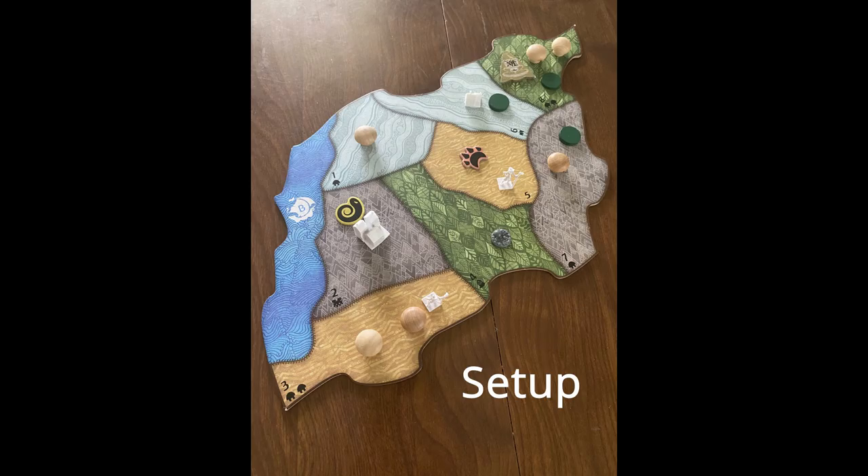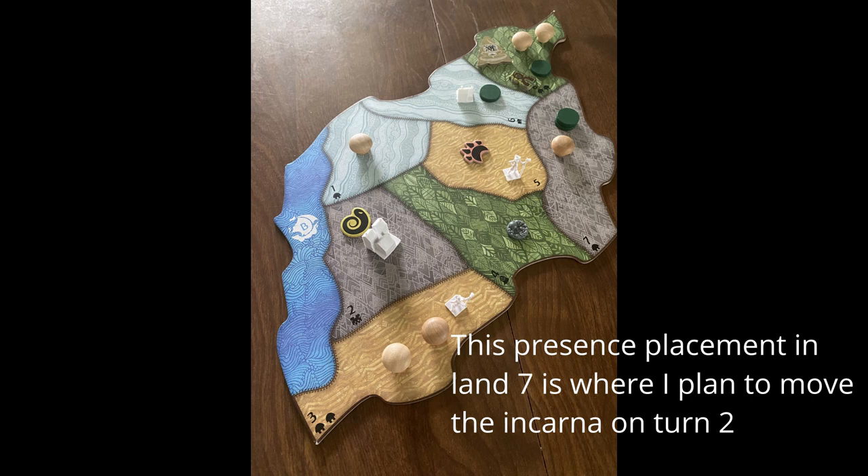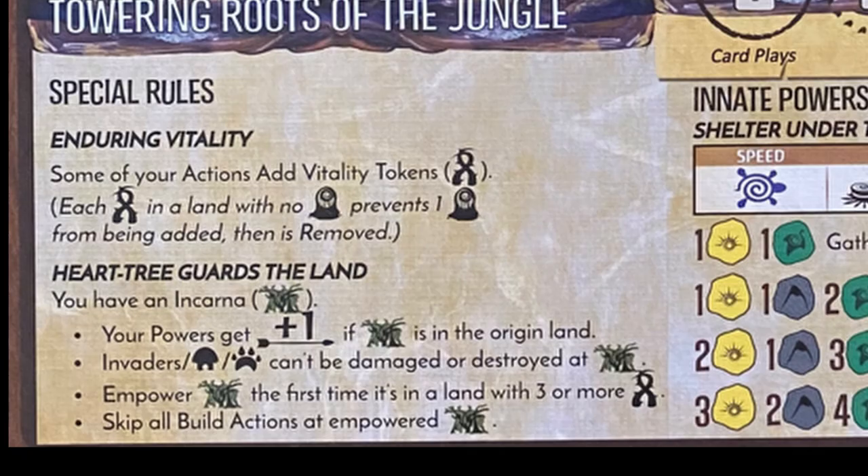We are looking specifically for a power card with Plant and Moon elements, Plant being the more important so we can get to the 2 Plant required for Shelter Under the Towering Branches. We could potentially use one of our other unique power cards, but Boon of Resilient Power is better if we can place a Destroyed Presence and Entwine the Fates of All as needed on turn 2. Remember that you can use the land with your Incarna as an origin land for your powers to gain plus 1 range.